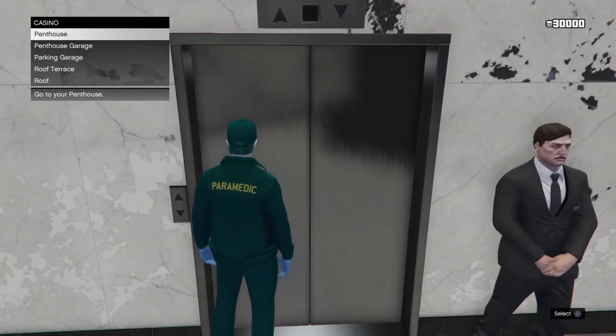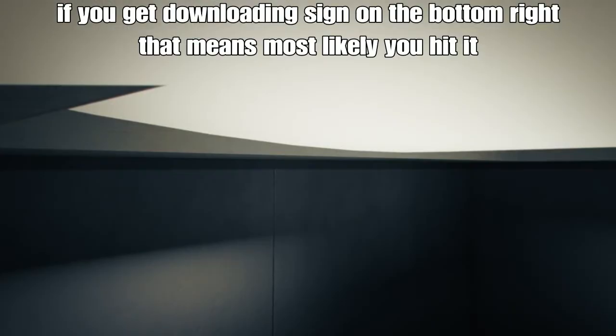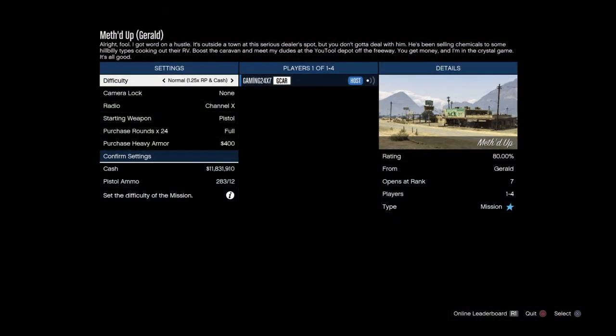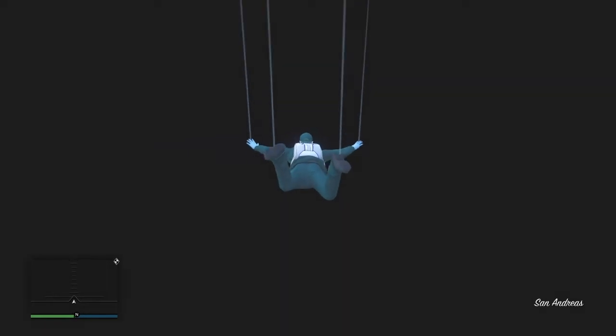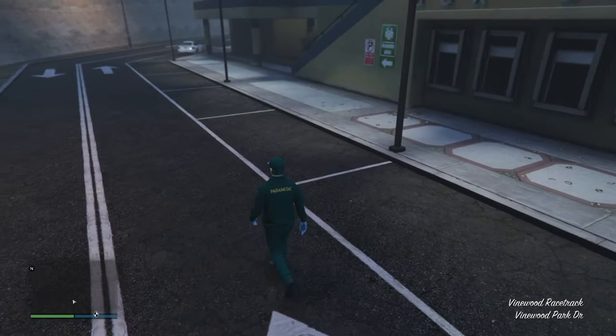Press X, open the phone, and start spamming X on the job. I got it this time — you can see the screen is flashing. Once the screen goes completely black, press Quit and press X. You'll see your character flying and falling through the map, and at that point you'll be off the radar.